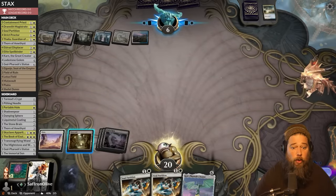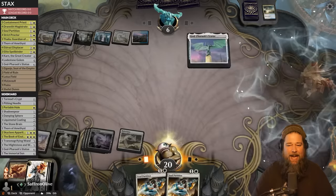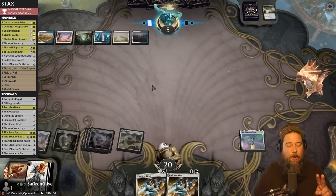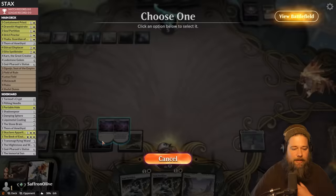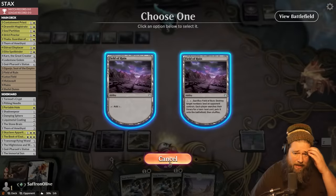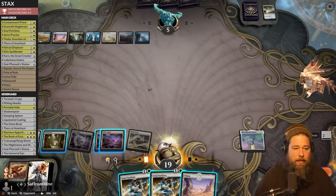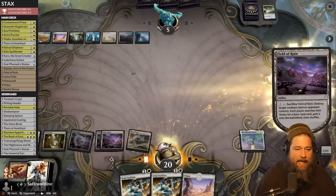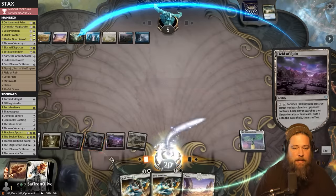We really need a land for God Pharaoh Statue. We play Shefet Dunes and drop God Pharaoh Statue — double stacks! Opponent's spells cost two more to cast, and it's a clock dealing one damage a turn. We draw a land and think we need to start activating things. We want to get rid of Azcanta. If we do this now, our opponent is going to tap out and they're still getting taxed, so we might be able to sneak in a Mutavault attack.